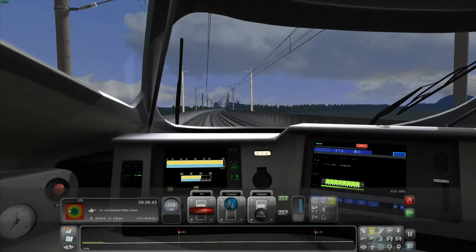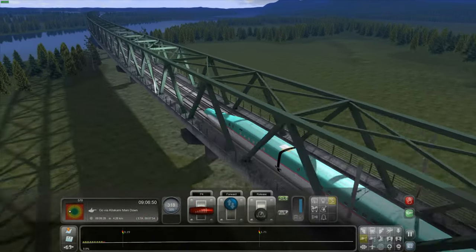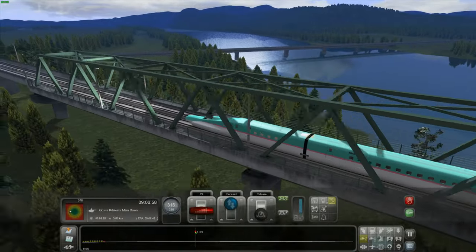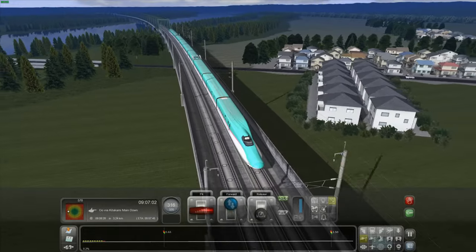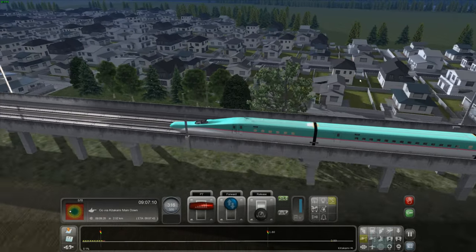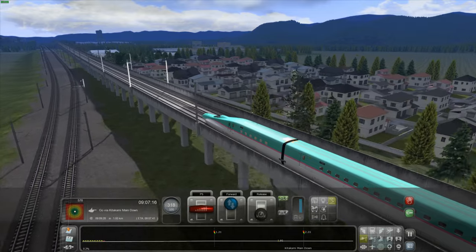What are we coming up to — are we going over a river maybe? Yeah, a big river. I don't know the names of any Japanese rivers. There's a road down there with one car on it. And there's quite a good variety in the different houses here — it's not just the same house pasted over and over again like you see in some of the UK maps in this game.